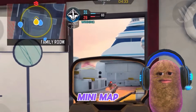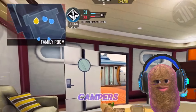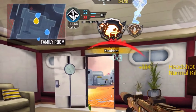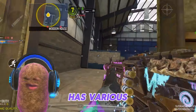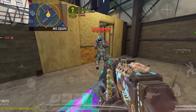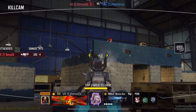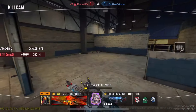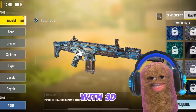Next is the new minimap visual for footstep range, which makes it easier to take out campers. Next is the updated killcam — it has various new information. Next is the new futuristic camo with a 3D effect.